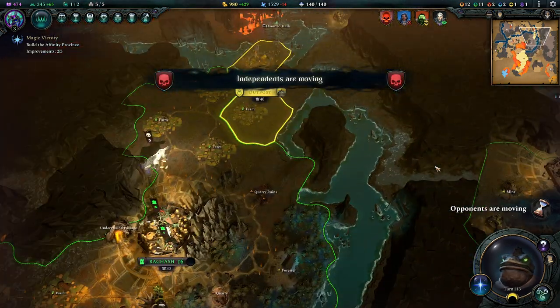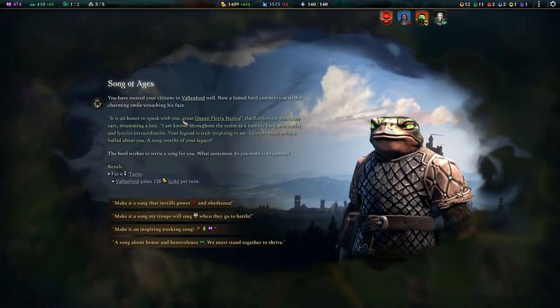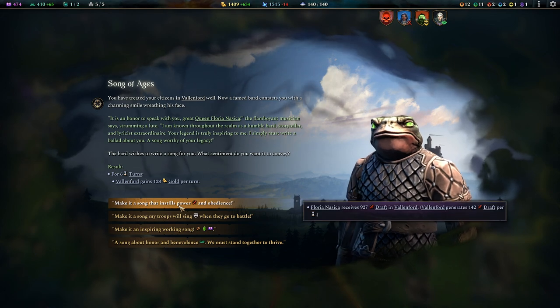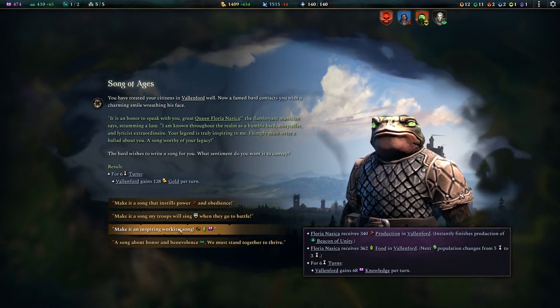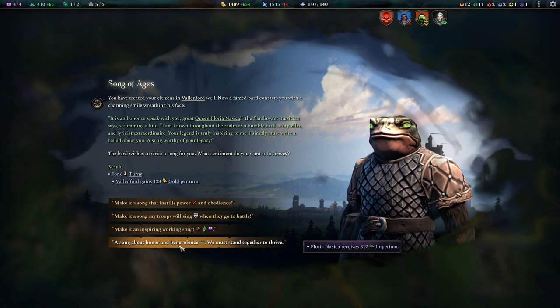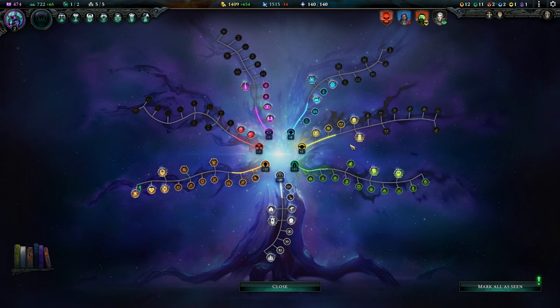The only reason I'm still attacking over here is because I want to take care of this Heart - I want to remove it. I just want to destroy it, so they have a longer road back to trying what they tried before. That's all I'm trying to do here. We have cheated the Valen forward decisions well. You want to do something for us - what do you want to do? 312 Imperium - a song about honor and benevolence, we must stand together and thrive. Let's go for that.